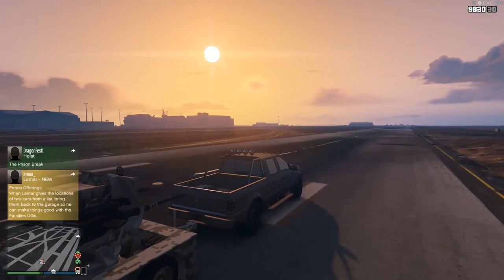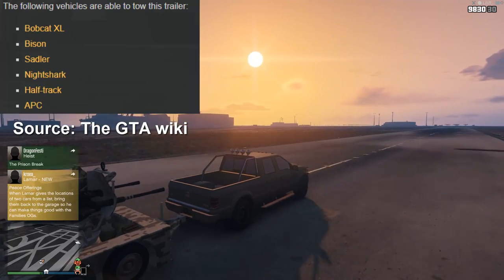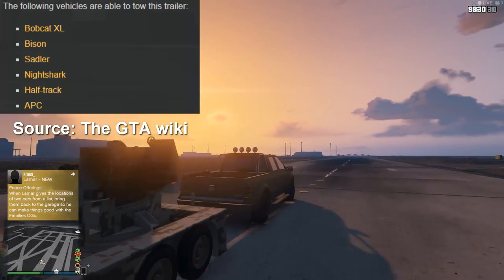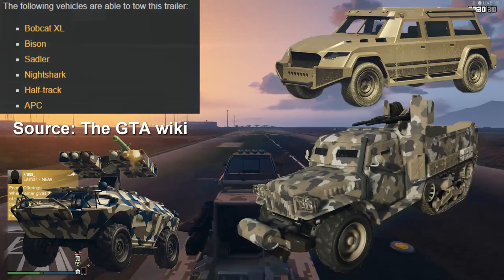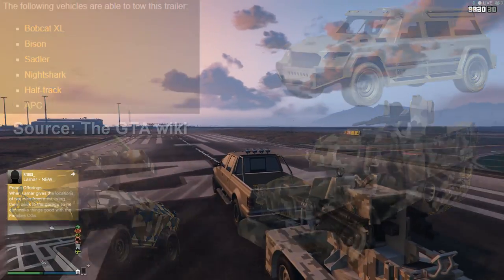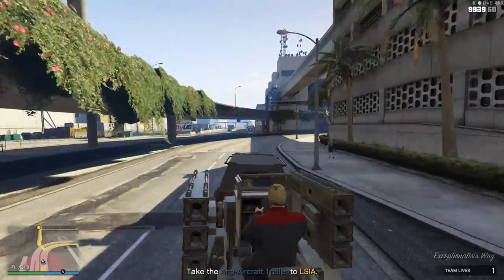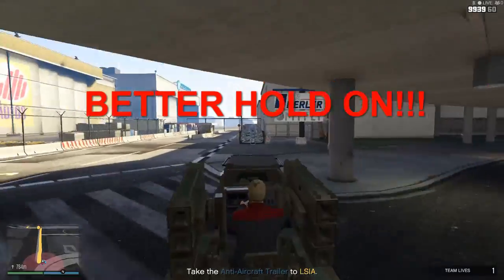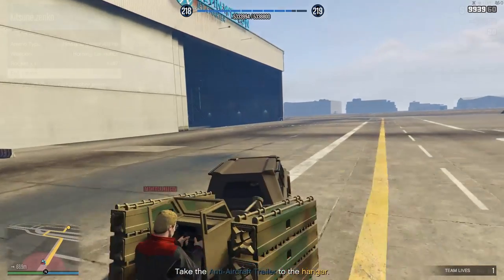Whereas with the anti-air turret, its ability to be towed by a variety of things means performance really depends on the vehicle towing it. Vehicles including the Night Shark, the APC, and even the competitor itself — the half-track — are able to tow it. So if you were inclined, you could combine the advantages of both weapon systems onto one train and have a powerful combo. Overall, performance is dictated by the engine pulling the anti-air cannon.